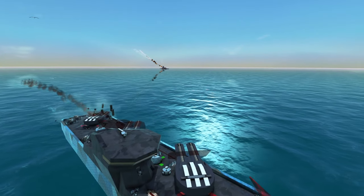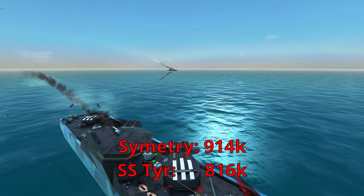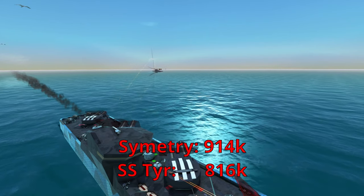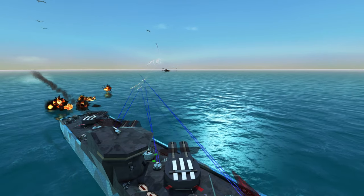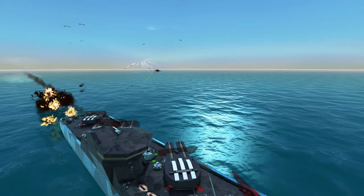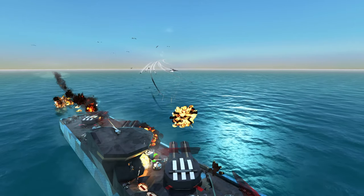We're currently fighting a tier. Our ship is almost 10% more expensive than the tier, but it still dispatches of it with absolute ease. I removed all of the repair bots for the combat testing and we managed to kill the tier while losing less than 2% health.